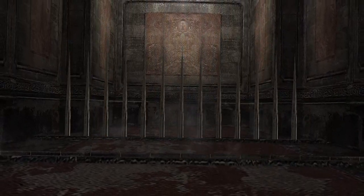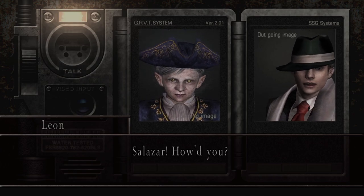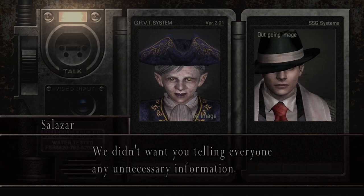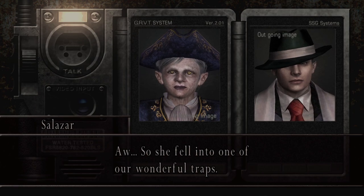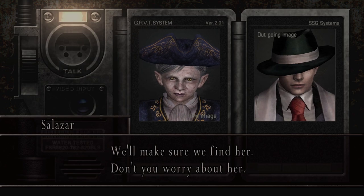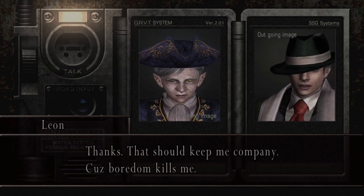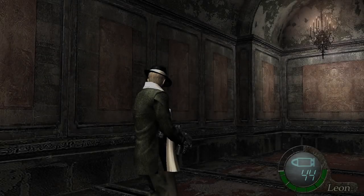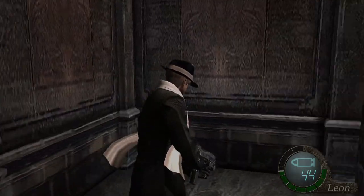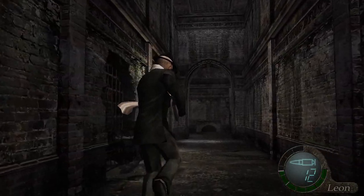'Ashley, what's going on?' 'Salazar — how'd you...' 'We've jacked the line. We didn't want you telling everyone unnecessary information. Where's Ashley?' 'Oh, she fell into one of our wonderful traps — we'll make sure we find her. We let our miserable insects out for some exercise down in the sewer.' So now we're playing without Ashley for a little bit. This next section is tricky — I wouldn't say I don't like it, but it's quite creepy.